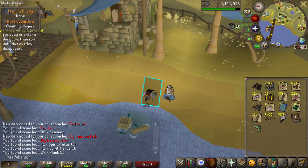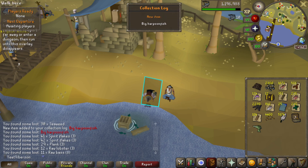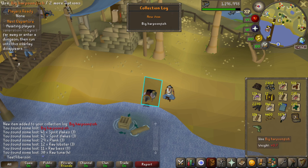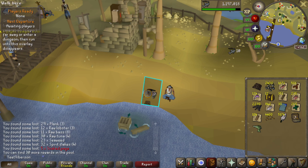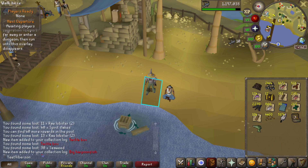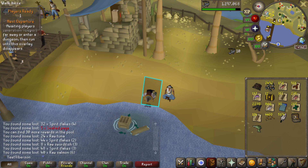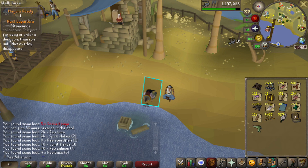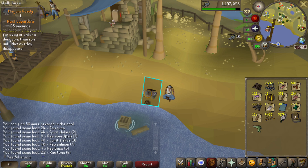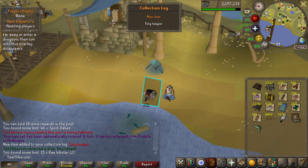There was nothing for a very long time, and then two things back to back — we got the Tackle Box and the Big Harpoon Fish. We had 288 to start and got those at almost 240 rewards through. I don't know exactly what these things do, so I'll wait until we're almost done and then come back to review all the rewards.